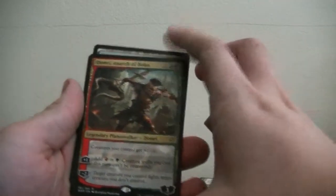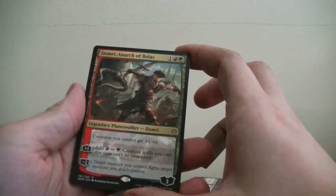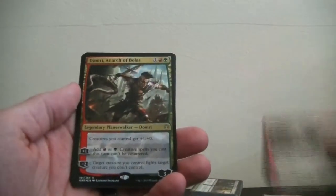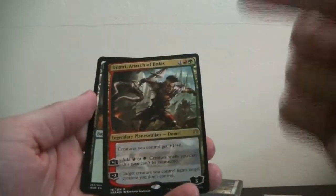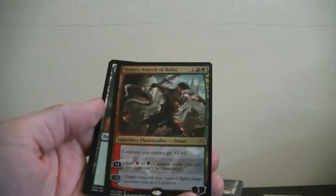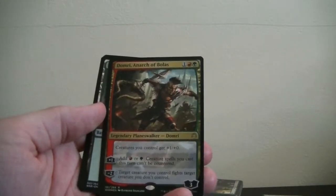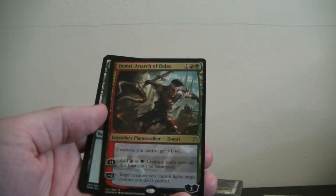Holy shit — Jamari Anarch of Bolas! Creatures you control get plus one. And I got two of them? Damn, I just built my girl a green-red deck. Add green or red: creature spells you cast this turn can't be countered, and target creature you control fights target creature you don't control. Wow! And then a land and a citizen token. So next we're going to open up the Ravnica Allegiance.